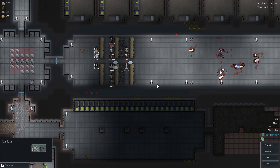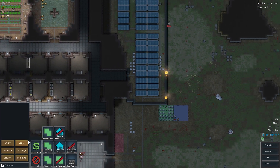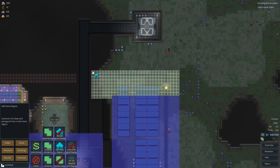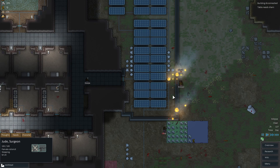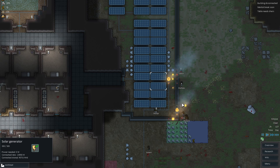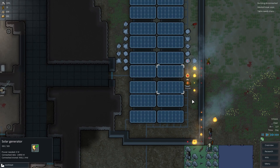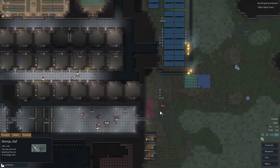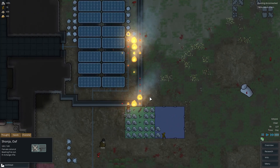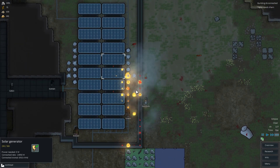It looks like we have one wounded improvised turret but the raiders are fleeing. Our fires are going — hopefully there is enough time to put them all out. I hope these people do not just go to sleep. Let me check my home regions to make sure everywhere is covered by fire response. Are we going to make it in time? It's about to spread to the solar generator. The people are starting to give up. Shanja, it's up to you — put out these fires as quickly as you can!